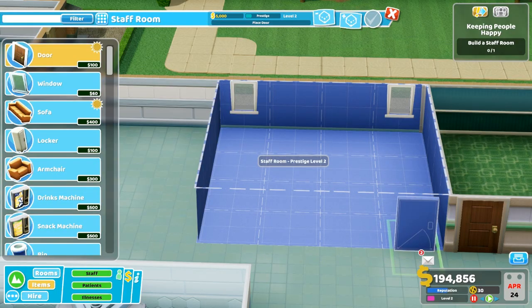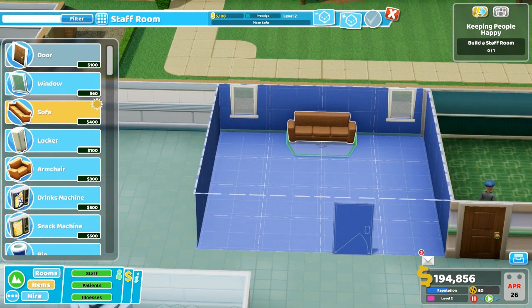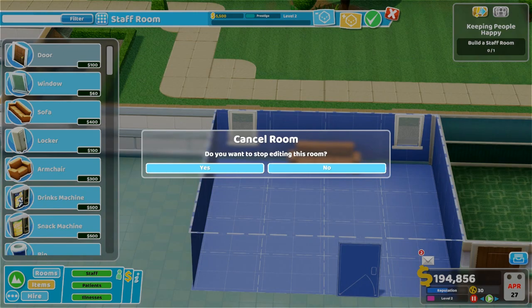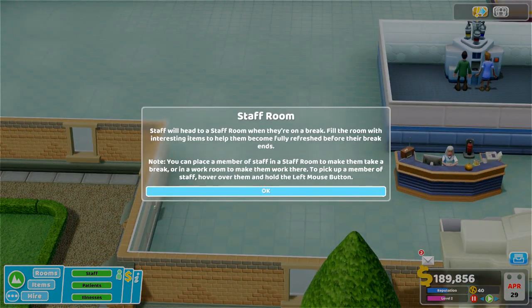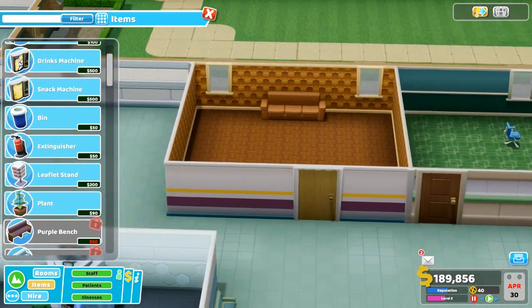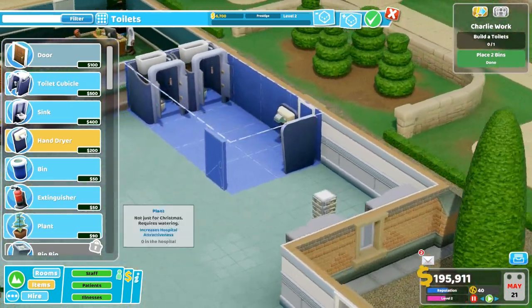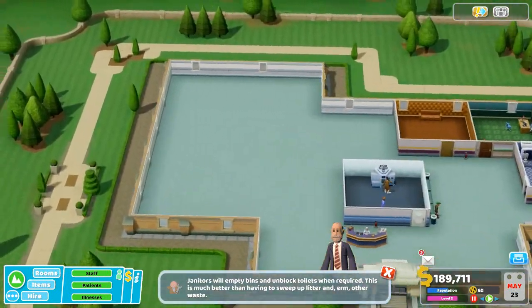I'm trying to make the layout look nice — my perfectionist side might come out here. I just like things looking nice, not perfect. Drinking snacks are great for keeping patients happy, but they can lead to littering if there are no bins nearby. Hey, who's littering? Do we need to place a toilet? We're good. Boom, bada bing — look at this hospital. There's still a lot of empty room over here though.